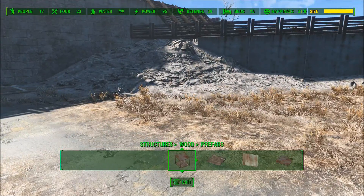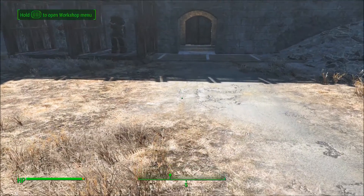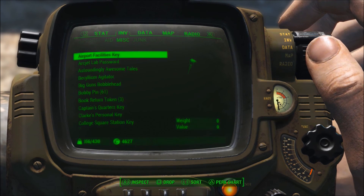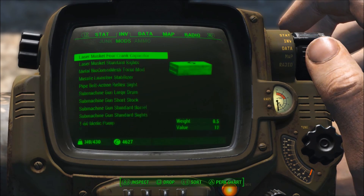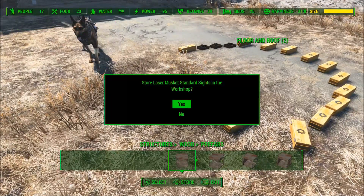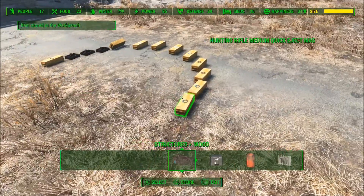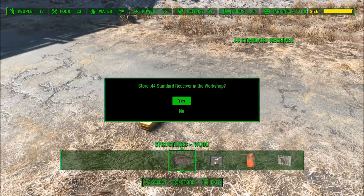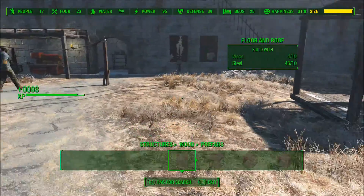The final glitch is how to place unlimited items in your base even after the size limit is maxed out. As you can see, I can't place any more things because it's full. To bypass this, go to your inventory and drop anything you want — the heavier the item the better. I recommend dropping mods or weapons that add a lot of weight. Once you do that, go back into Workshop mode and send them all to the workshop. Once you do that, you'll be able to place more items, because the game thinks you're deleting actual items from your workshop.